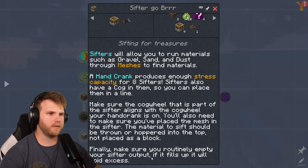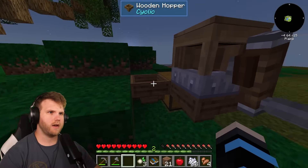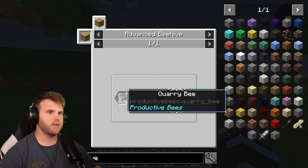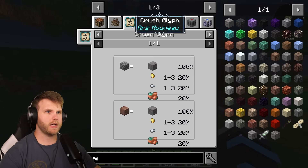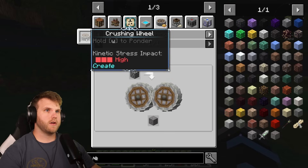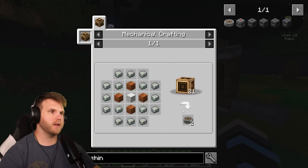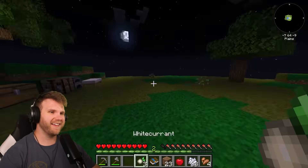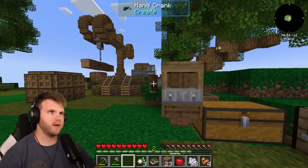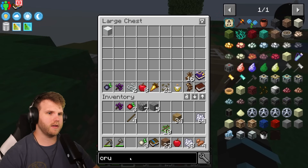According to the guide: 'sifters allow you to run materials such as gravel, sand, and dust through meshes to find materials. A hand crank produces enough stress capacity for eight sifters. Make sure the cog wheel aligns, place the mesh in the sifter, and material to sift should be thrown in or hoppered into the top — not placed as a block. Routinely empty the sifter output as it fills up.' Okay, I need to find gravel — but how? I see there's sand right here, so let me test the system with sand first.